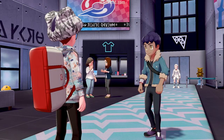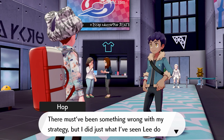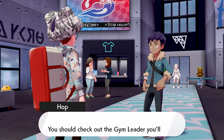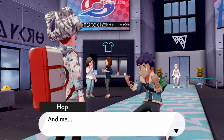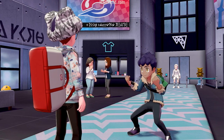I lost! There must have been something wrong in my strategy, but I did just what I've seen Lee do in battles. Here, take it. It's the Ice Leader's League card. You should check out the Gym Leader you'll have to face, too. Yeah, Melanie's League card. Nice. I've got to figure out what to put on my team once and for all, and no more of this doubting.